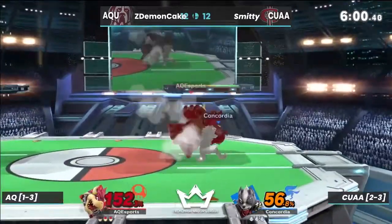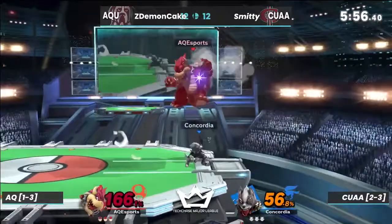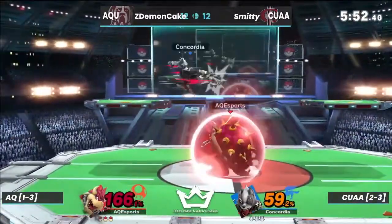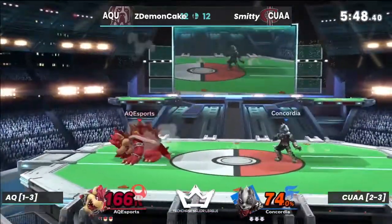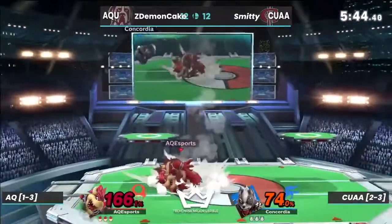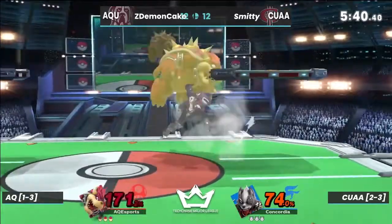Z Demon Cake is at 168 percent with six percent on him right now, still not going to die to that back throw. It's a very sticky situation with Wolf's forward smash, but heavy Bowser is going to live very long if Smitty isn't able to take this stock.